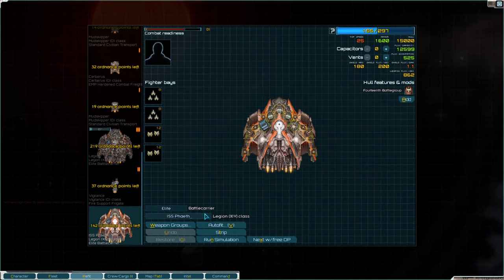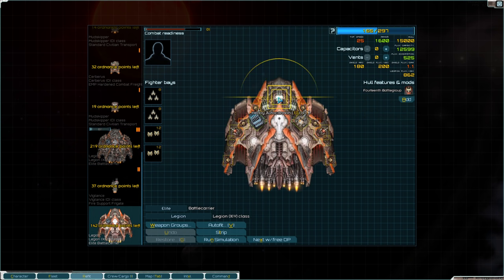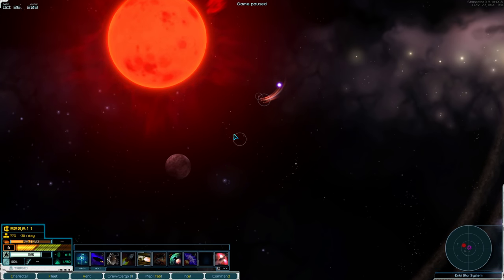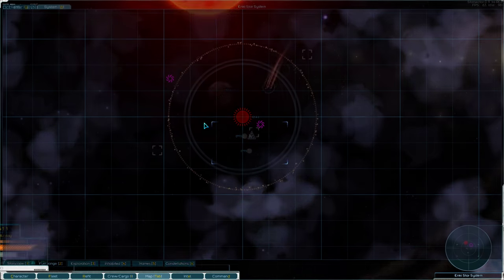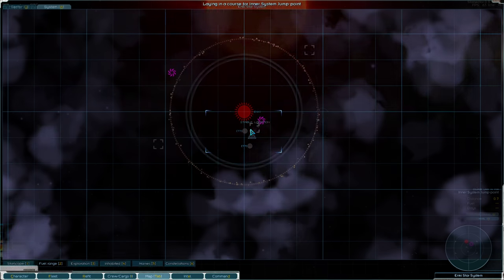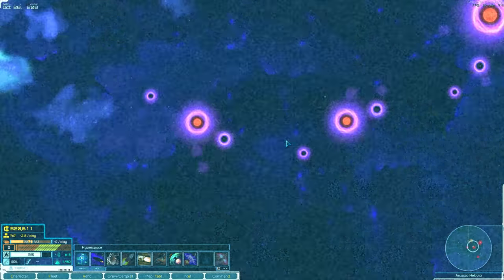I'm going to want to set this one up — it's already outfitted, and as soon as I have the crew to put people in it, that's super lucky. Little sensor burst — not picking up anything. Two barren worlds with no ruins, I'm just going to pop on out of here. Pretty awesome that there was a Legion there. Definitely do some exploring as you can tell.